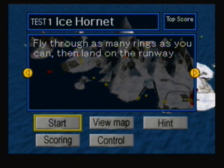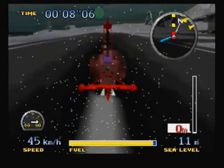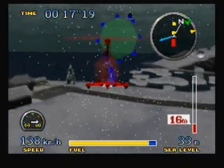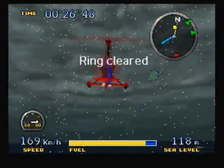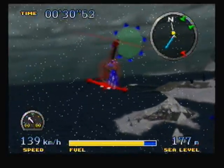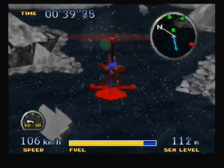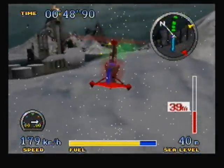For this, I'm going to go with my main man Goose. Goose is probably my favorite character in the entire game. Okay, first we have Test 1, Ice Hornet — fly through as many rings as you can, then land on the runway. This mission is actually a lot like the first mission of the Gyrocopter B Class. You have to fly through all the rings if you want to get perfect time points, but you can also take alternate routes and get different, more inconveniently located rings to get a perfect score. I'm going to show you the best route. First, when you get to this ring right here, you're going to want to slow down majorly, because the ring right after it is all the way down here.